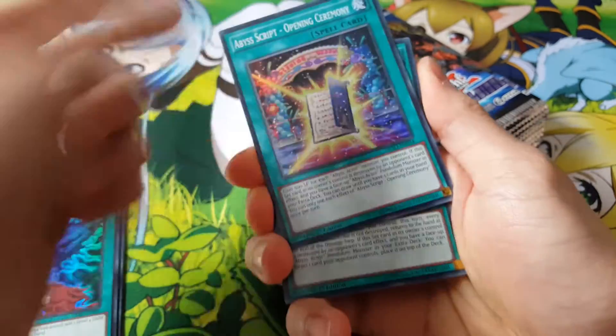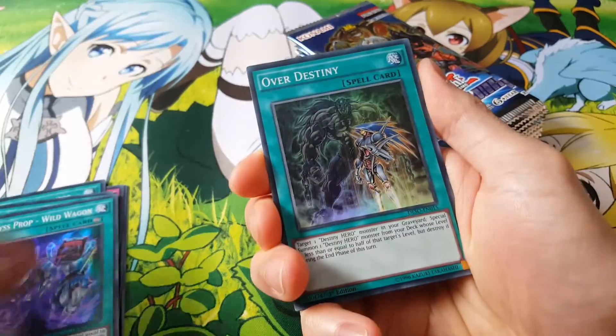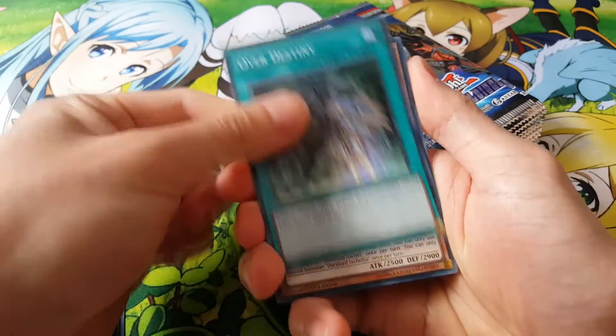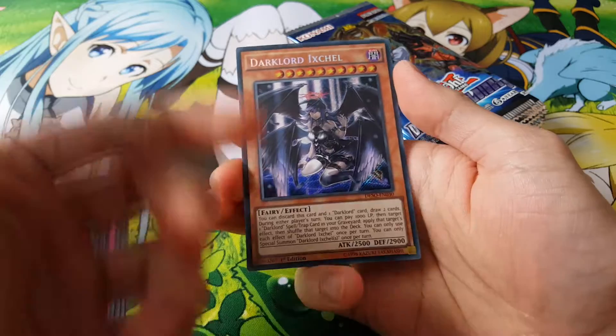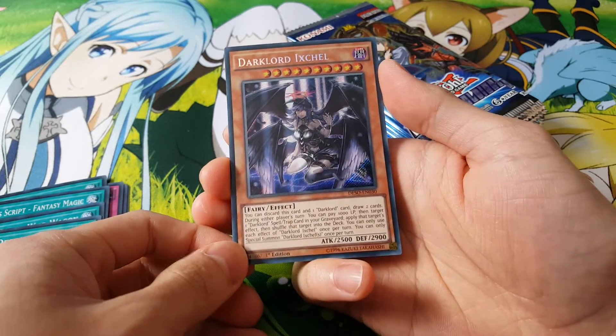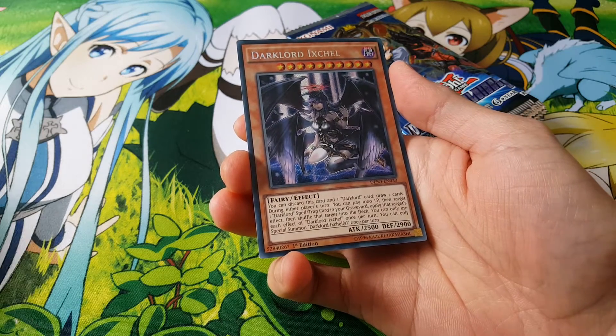We have the Abyss Scripts, which are really interesting. The deck is really nice, actually. Lots of variants of it. And finally, we got our Dark Lord Ikshal. This is pretty much going for $60 right now in Australia. A really good card to get in this box.